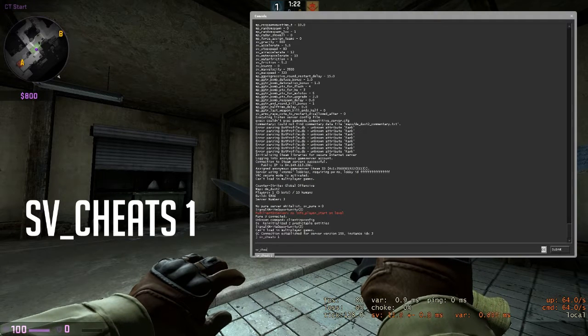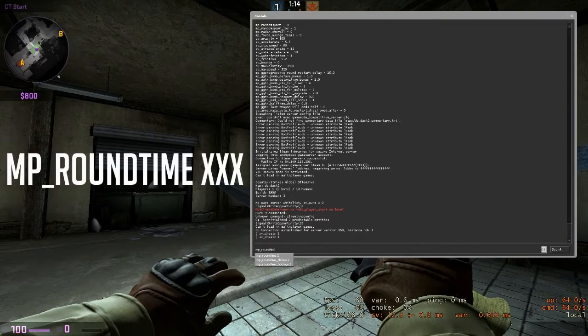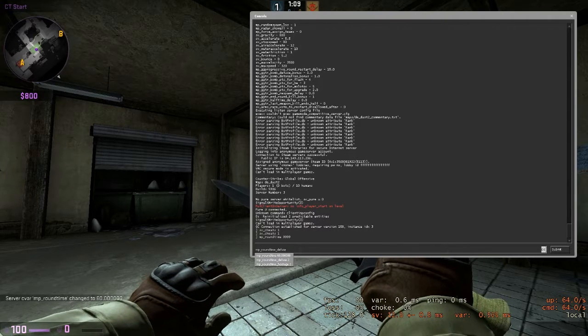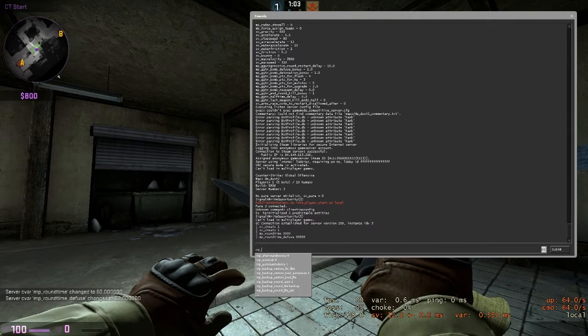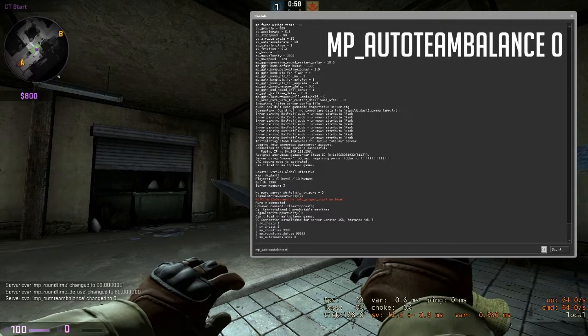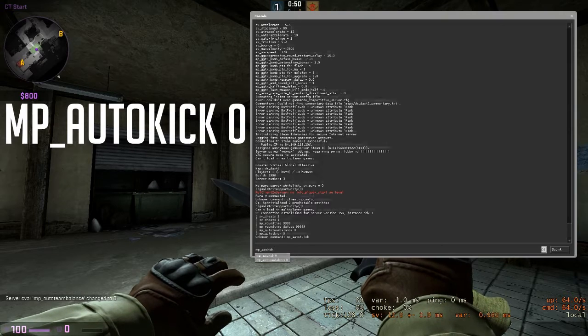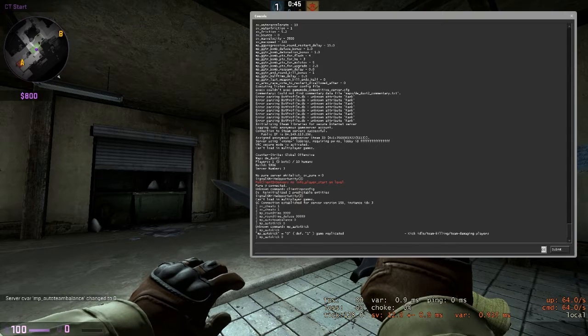First of all, you're gonna click sv_cheats 1. Then you're gonna go on mp_roundtime 9999 — doesn't matter — mp_roundtime_defuse, which you can see here, 9999. And then mp_auto_balance and mp_autokick — set it to 0, so no one can kick you off because of doing too much damage.